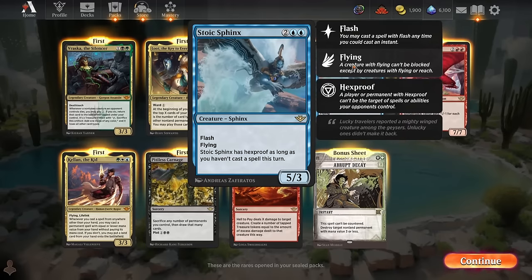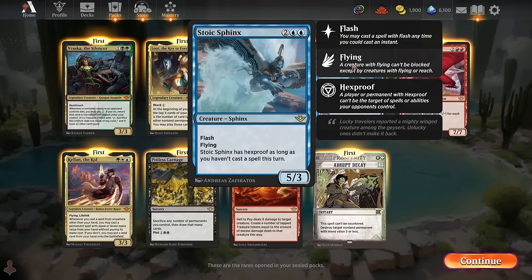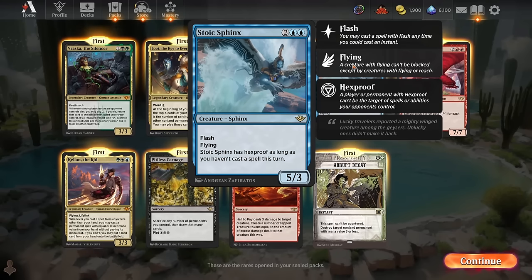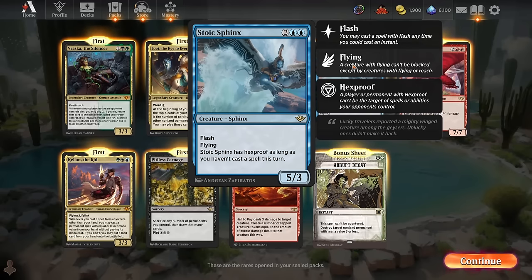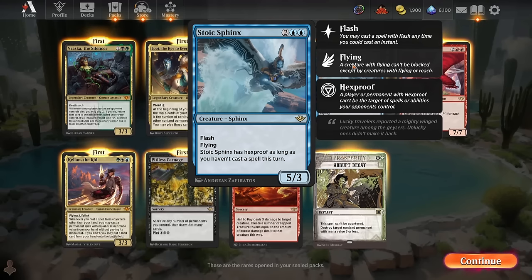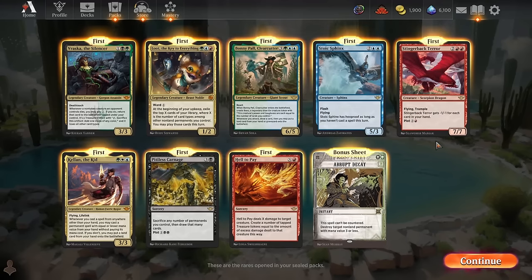The Stoic Sphinx is incredibly difficult to deal with. You can flash it in at instant speed in your opponent's end step, giving you a 5/3 flyer on board. It has hexproof as long as you haven't cast a spell this turn, so for your average limited deck it's going to have hexproof during your opponent's turn almost every time. You attack with it and then cast your spells in main phase two — your opponent only has a very short window to blow it up.